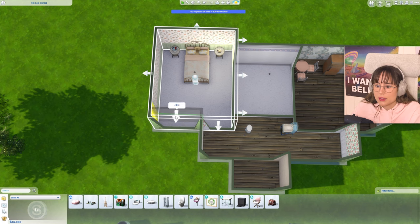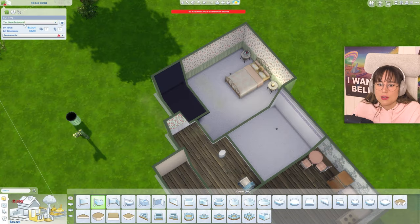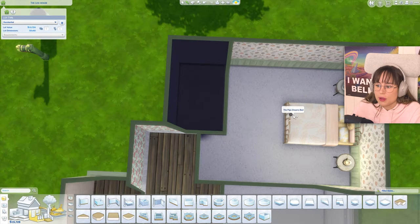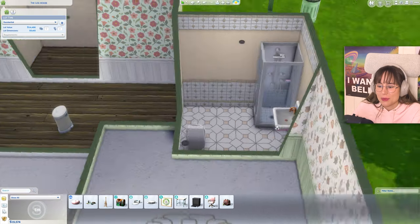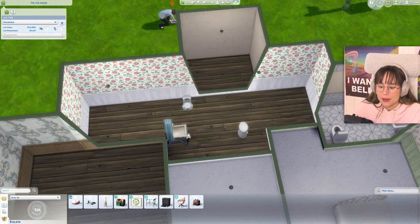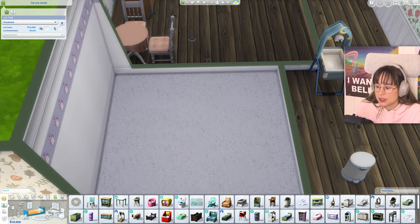Maybe if we just squeeze this in a little bit and then have the bathroom right here. We don't need a small house anymore, just a normal house. Can we fit a bathroom in here? At this point everything just looks ugly - just gotta deal with it. There we go. And a little robot vacuum right there. We can get rid of this - what is that? And get rid of the death flower. No, actually we can keep that.